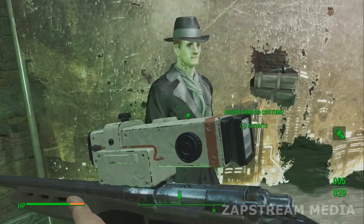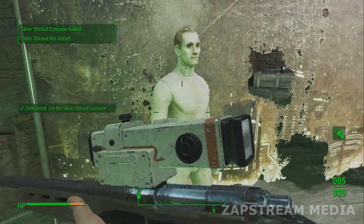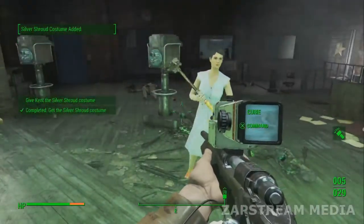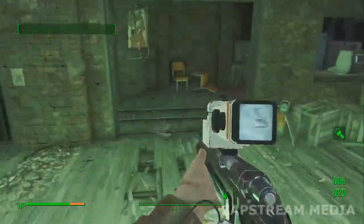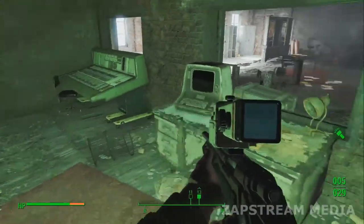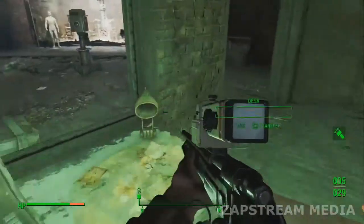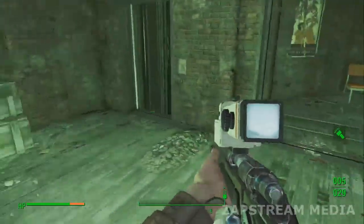So we found the Silver Shroud here — trench coat and hat. Supposedly they've got some armor to them, give you a little resistance — bullet resistance or self-defense of some sort. I'm not sure, I haven't put it on yet. I'll probably have to give it to the guy and I'll never know.